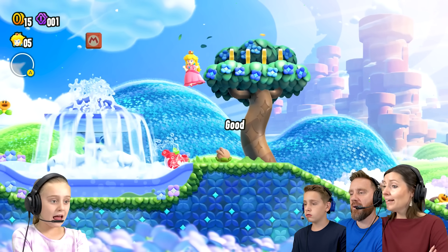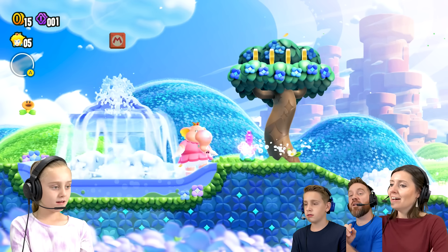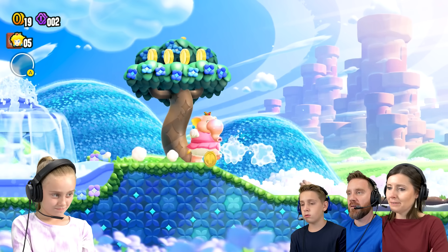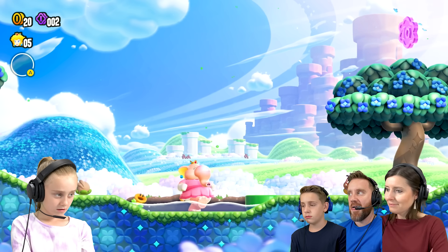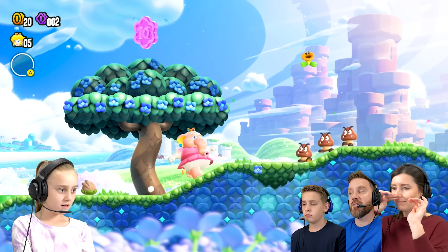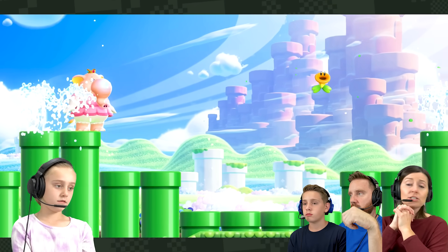What is the elephant? That's an elephant princess! So that's one of the new power-ups — you can turn into an elephant. Why are you refreshing? What are you choosing, Ava? So you put water on them? Yeah, you store up the water and then you can use it. Yeah, very nice.